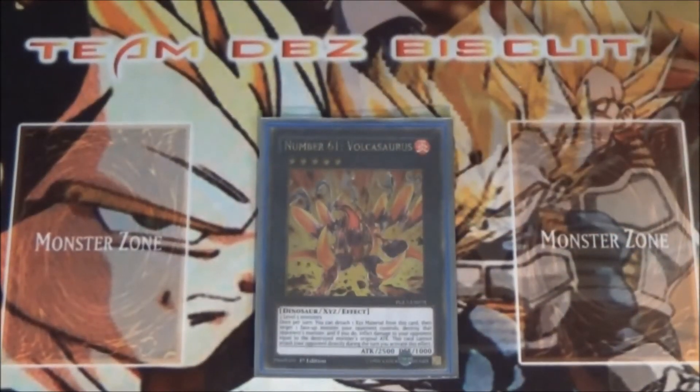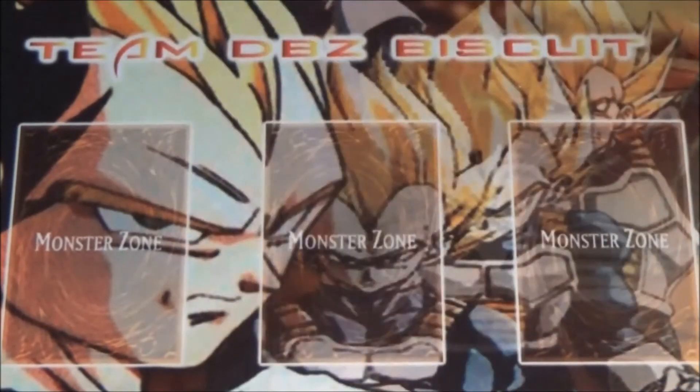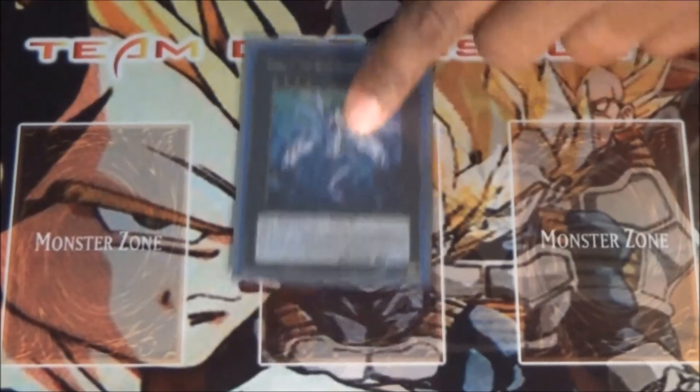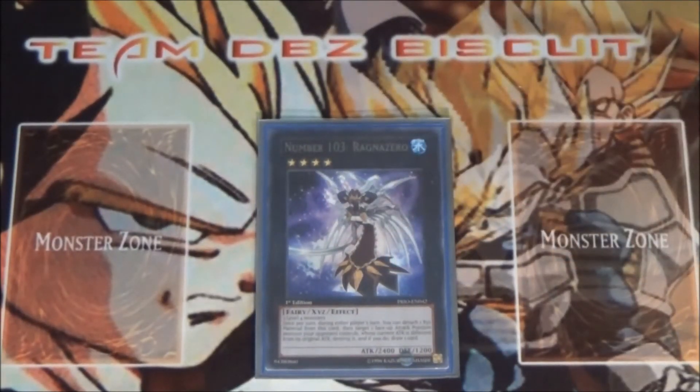We're running one Number 61 Volcasaurus — Volcasaurus lets you do some damage, then go over into Gaia Charger. We're running one Number 37 Hope Woven Dragon Spider Shark — this is great for knocking your opponent's attack points down by a thousand, which can swing the tide in your favor. It's also like a little Monster Reborn when you use the Xyz materials on it.